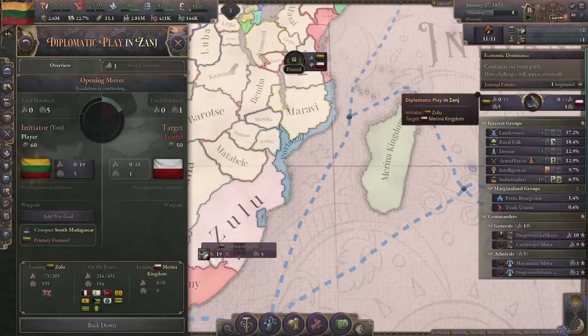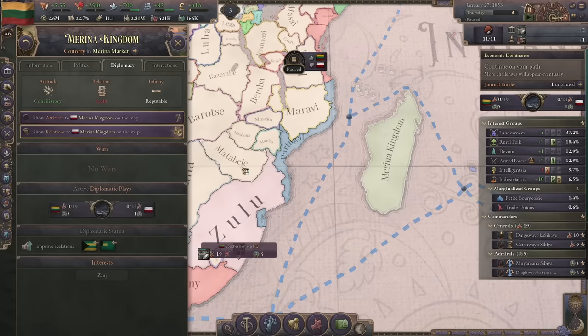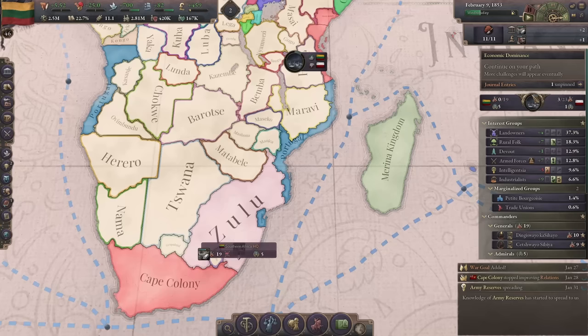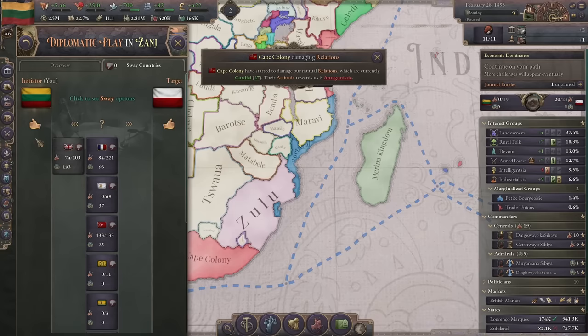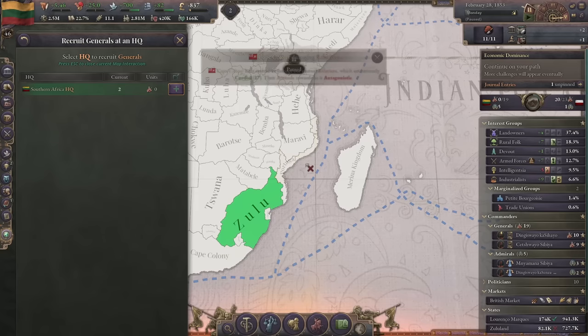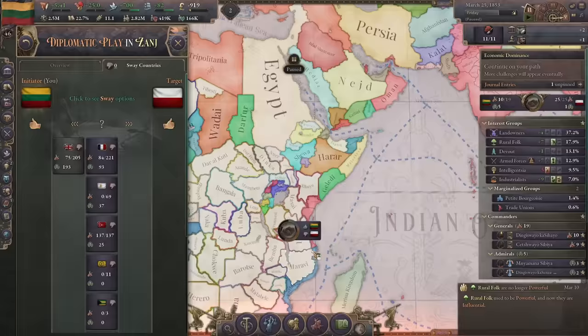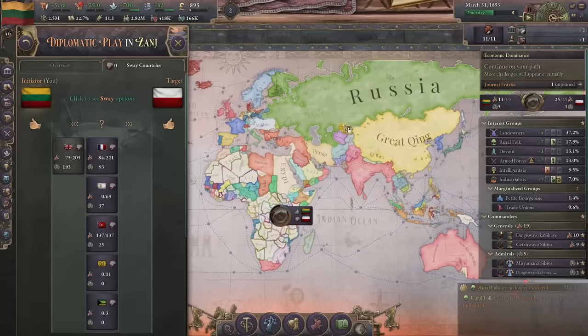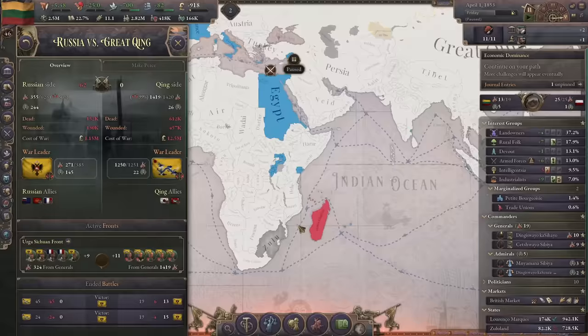We are here to press this button and go to war - going to do a second conquer state. We're infamous so that'll make it likely some people will join us if I offer something. Let's mobilize our army. Two Sicilies hates us and they're my main worry - France I think has some other war going on. France is involved in a war against Russia in some way shape or form.